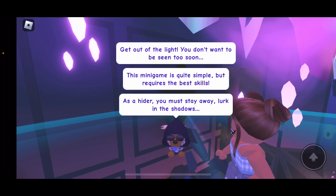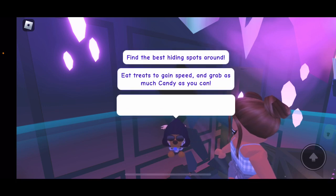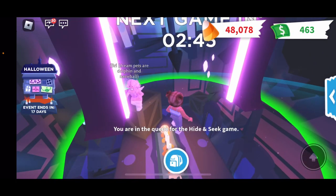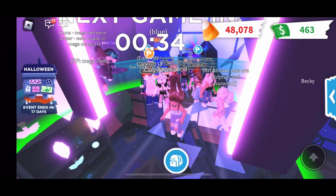You can see the rules on how to play the hide and seek game if you don't know how. Practically, if you're a hider you just need to find the best hiding spot so you don't get caught, and if you are a seeker you have to find the hiders.